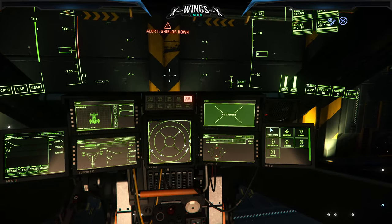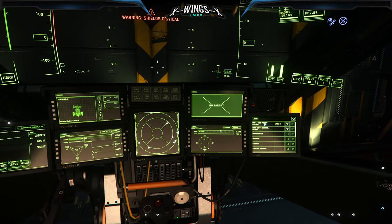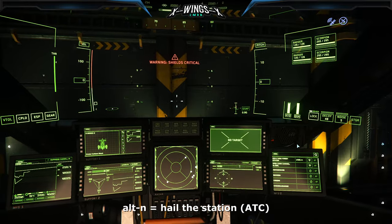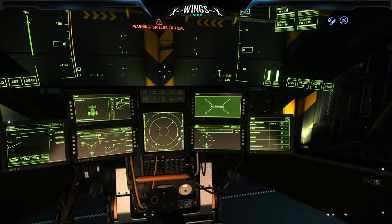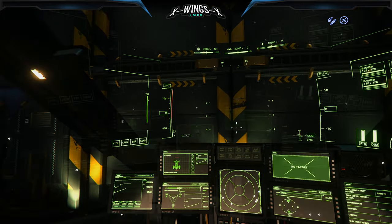Then go over to one of the MFDs to switch it to comms and check the station you're at. Alternatively, press the hotkey Alt+N by default, or adapt it the way you like, or press the little Wi-Fi symbol to connect. You'll see the port gets hailed and the door gets opened.